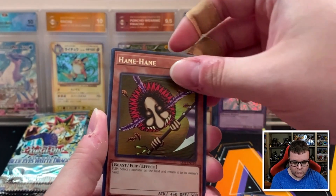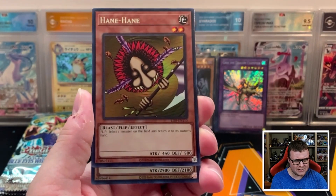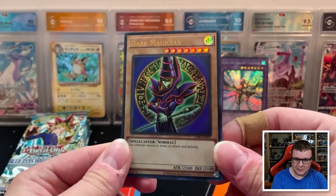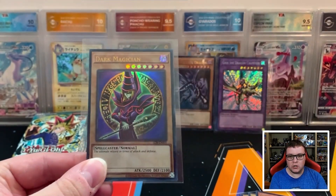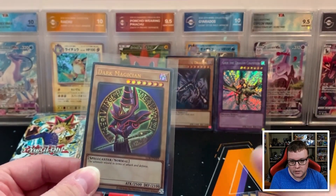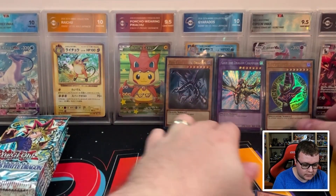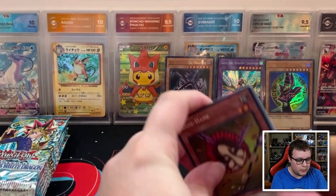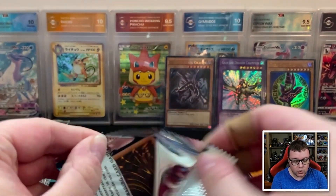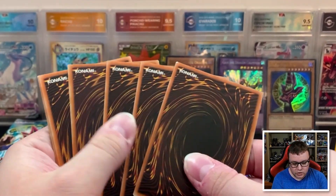We have Hane Hane, and we got something here as well — 2,500, 2,100. I think that's Dark Magician. It is! Dark Magician — Ultra Rare! That is super cool. Something to note: the Dark Magician and the Blue Eyes don't use their original artworks in this set. I don't know if there's a copyright issue, but the Dark Magician and the Blue Eyes White Dragon don't use the original artworks.